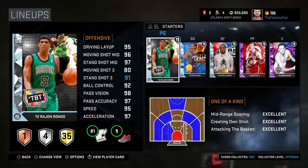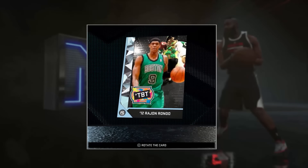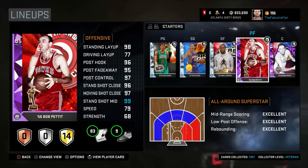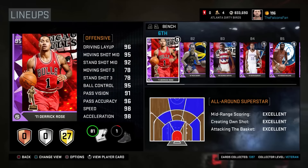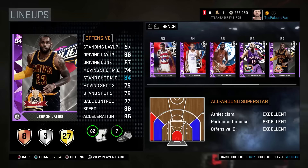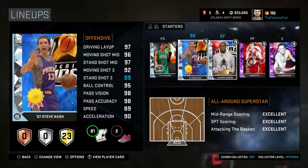This is my best lineup. Diamond Rajon Rondo running the point — look at this beauty, stats are amazing. Diamond Steve Nash at shooting guard. Diamond Kawhi Leonard at small forward. Amethyst Bob Pettit at power forward. Amethyst George Mikan at center. Derrick Rose as the 6th man. Rick Barry at bench 2. Then George Gervin, Kevin Durant, Moses Malone, Vince Carter, LeBron James, and Kevin Garnett TBT — I pulled him, pulled him, pulled him. That was the other Diamond. So I pulled Isaiah, Draymond, and Rajon.